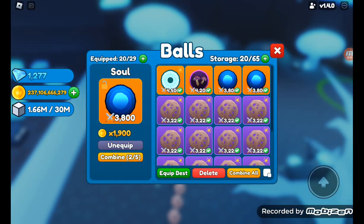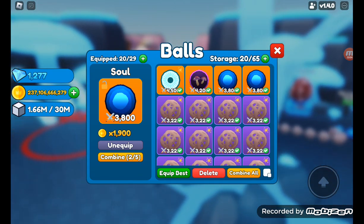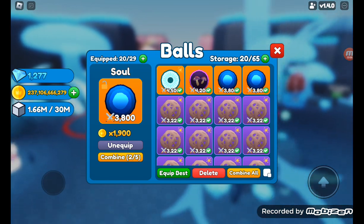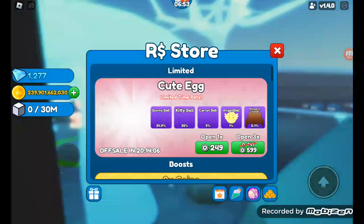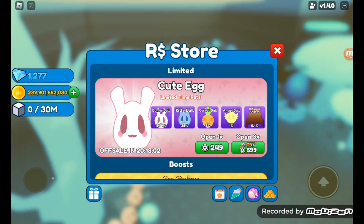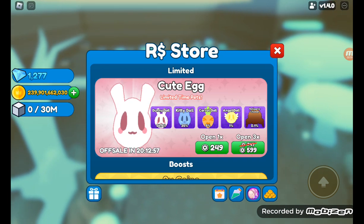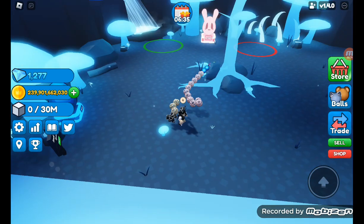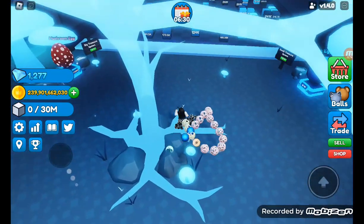There's a bunch of shiny funguses — I've been auto-hatching for a while. I'm trying to get the best pets in the game, like Soul right here. Soul's a good one; I really appreciate how much attack damage it does. There's a new update coming in about 20 hours called the Cute Egg — you can get some good stuff including Angel Ball — but the reason I'm not buying it is because they'll probably replace it with something better soon.